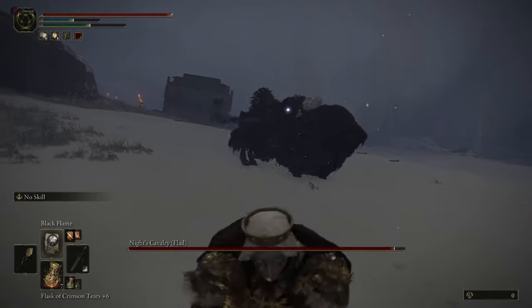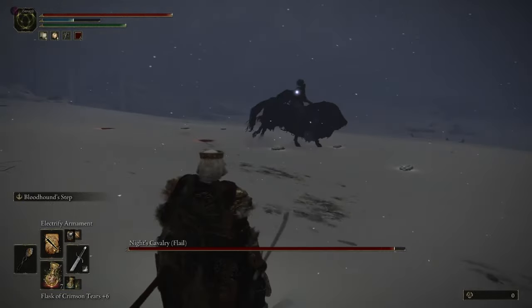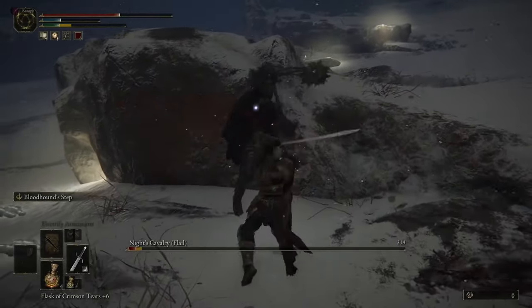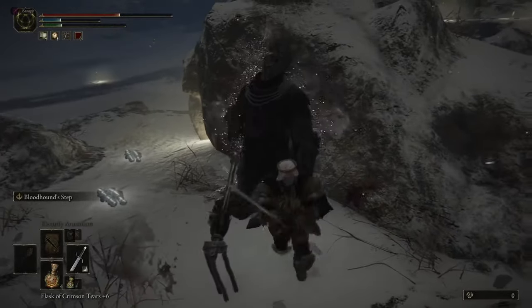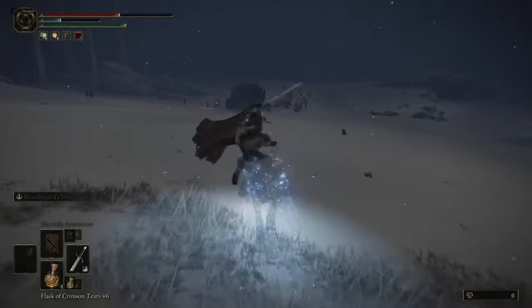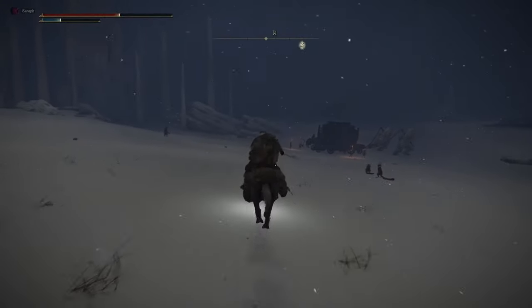For me, I found it a lot easier to do this fight off my horse. I know a lot of people like fighting on the horse, but it was actually a lot easier to dodge attacks efficiently and consistently when not on the horse. So I just did it without the horse. As you can see here, you kill the first one and then go kill the second one.